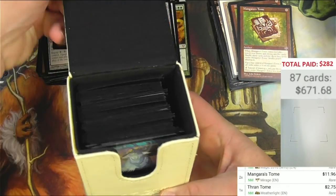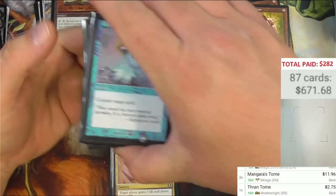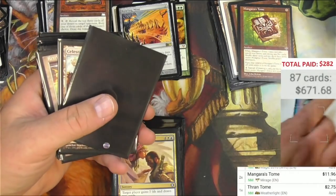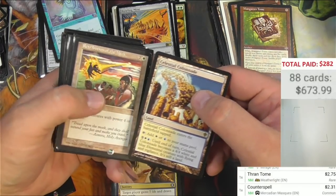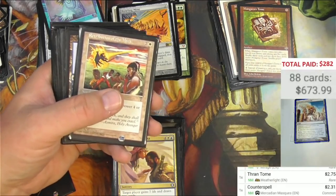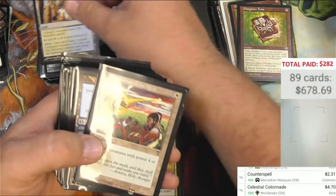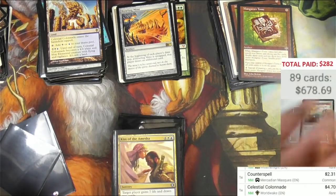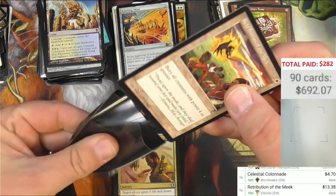Another white Commander deck box, and this has got cards and sleeves in it. We got a Counterspell right on top. So we got an Azorius deck here. Counterspell, Celestial Colonnade. When the guy bought this and put this deck together — it's basically a Legacy deck if you've got a reserve list Retribution of the Meek in there. Celestial Colonnade might have been $20, $30, $40 at that time — now it's been reprinted, it's only $4. Retribution of the Meek though is a reserve list card with some play on it. $13 — it's kind of been there off and on for several years now.